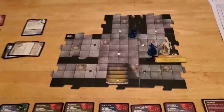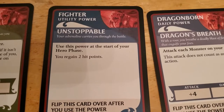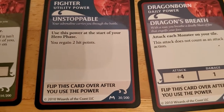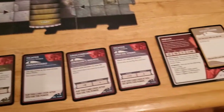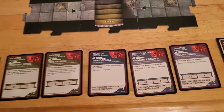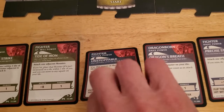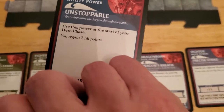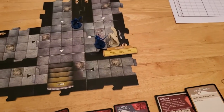Starting turn number three and Arjun is going to go now. Arjun has this utility power that allows him to gain two hit points and we're going to go ahead and use that now. Arjun's already down four hit points so it seems like a good time to use this. Use this at the start of your hero phase, gain two hit points, flip it over - that's going to take Arjun back up to eight hit points, which is pretty comfortable.